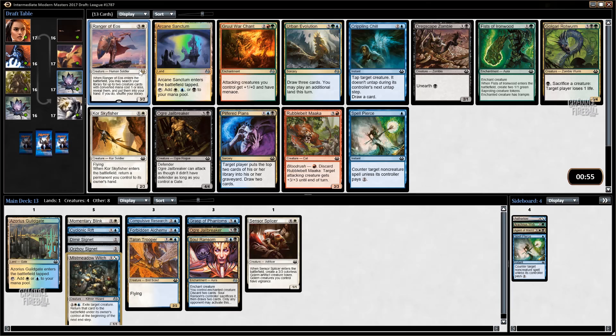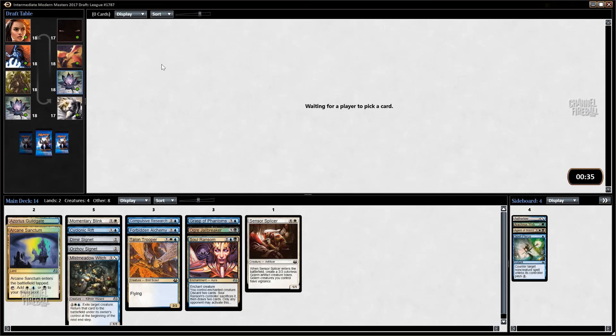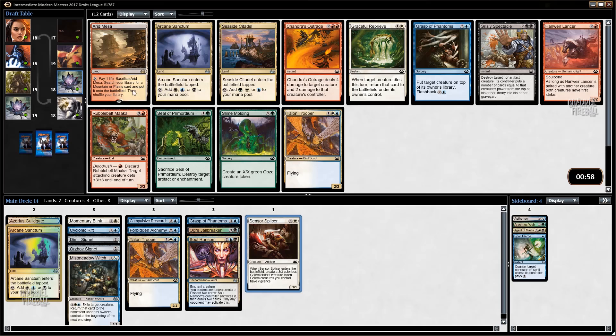Mist Meadow Witch is just game-breaking - it takes over games. Now we're going to take the Arcane Sanctum because it's perfect for us. Ranger of Eos is not great in this format - you get things like Wing Splicers and Soul Wardens. I don't love the tempo loss of returning a thing to your hand, and if you return a Sensor Splicer it's fine but then you're playing this guy on turn six. I'd rather just have the fixing. That's all three of our colors right now. Unfortunately I consciously went into this draft trying not to be blue-black, but then we opened Cyclonic Rift.